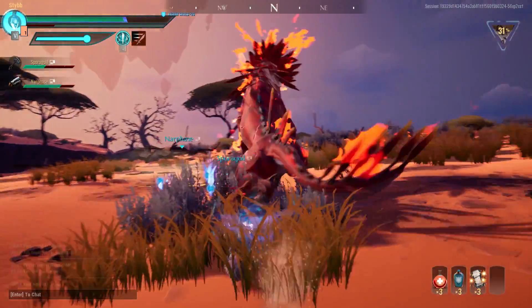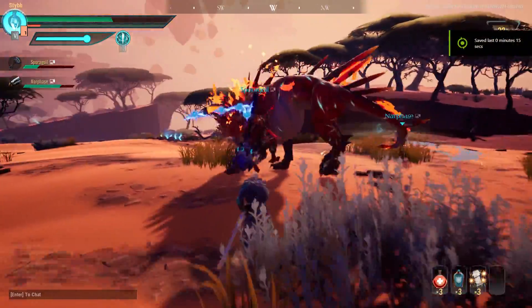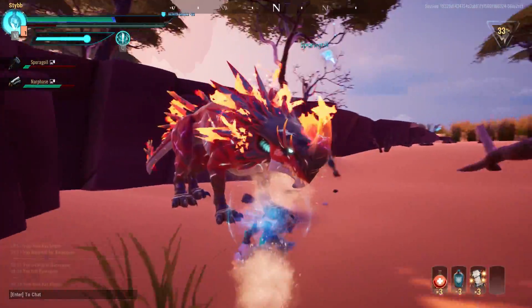In addition to these moves, you really want to be utilising the roll into a light attack to close distance to the behemoth.